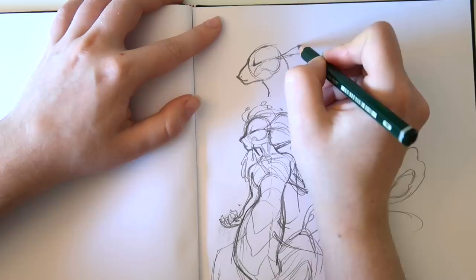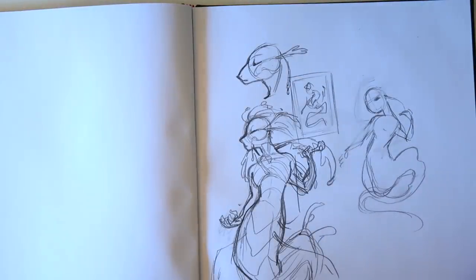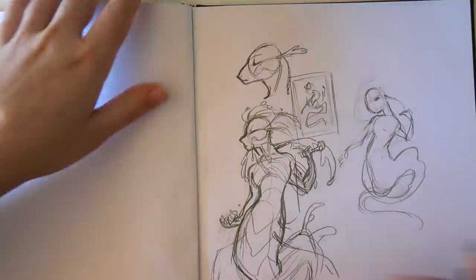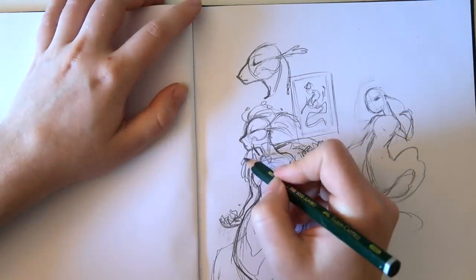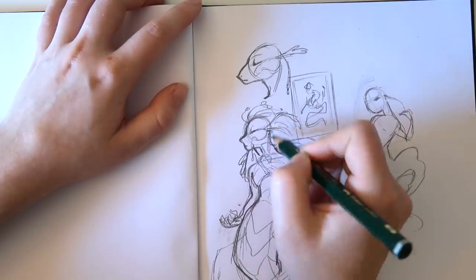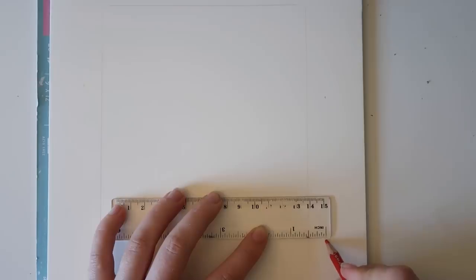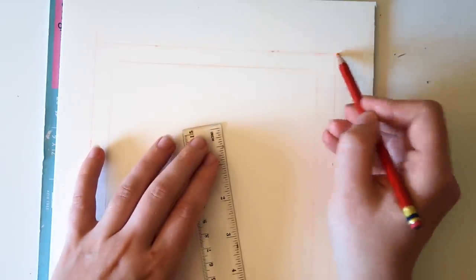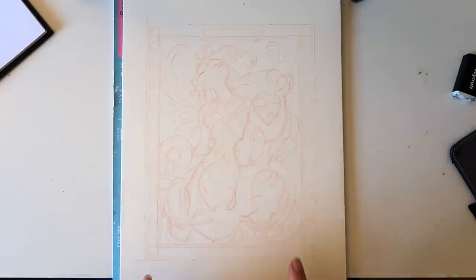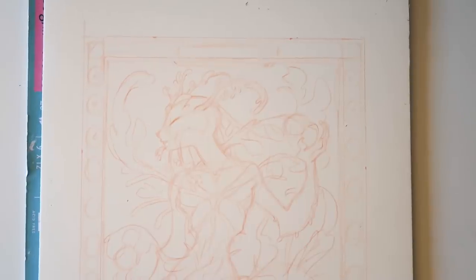I'm just excited to do a piece that kind of looks more like a poster. I'm going to do it on the proper sheet of paper, not in my sketchbook — I did that for all of my mermaid stuff, but for this one I feel like I'm going to do it a little bit more proper. I'm loving the sketch. In my head, she's like a fertility god that we've kind of forgotten about because of seahorses.